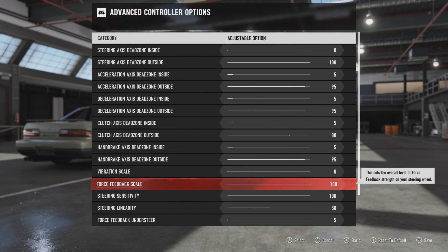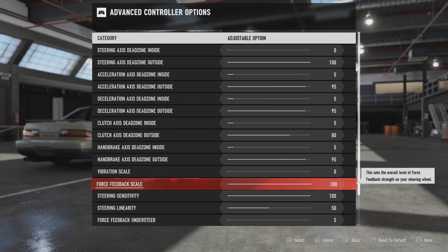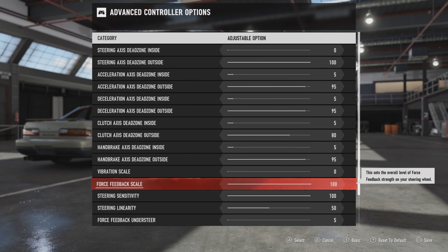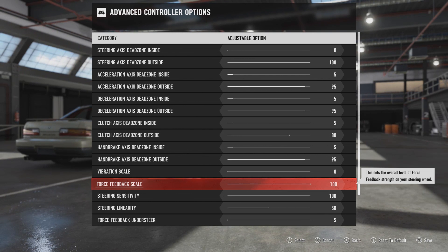Then the force feedback scale — you want to set that all the way up to one hundred. If you use a lower value it will make the wheel feel too weak and it will not self-steer properly anymore. So you just want to have this on one hundred and then change the force feedback strength in another setting later on.